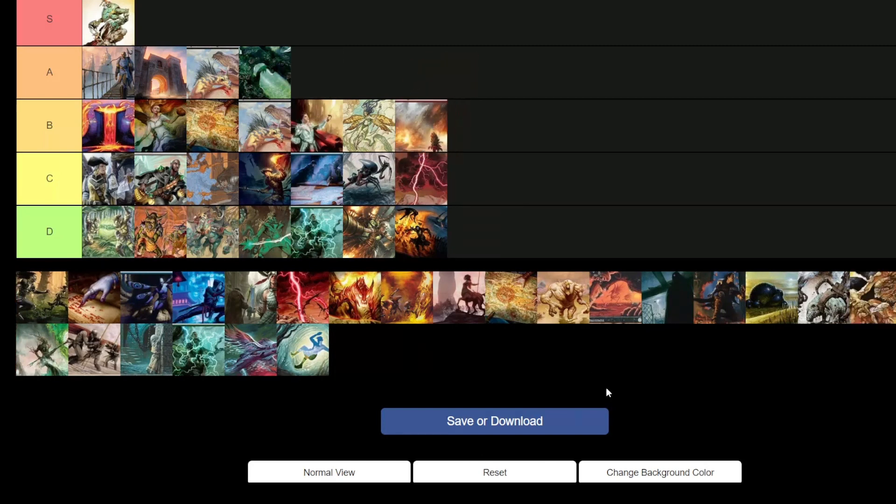Jeskai Ephemerate — solid B tier. The deck is very good and versatile. Jeskai always has really good cantrips, and Ephemerate is stupidly powerful in this format. Right now it's just in a weird spot — it's fast enough but not quite fast enough. You have to consistently hit the correct draws.